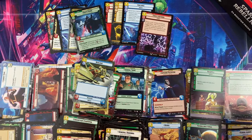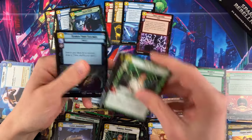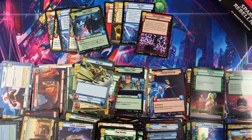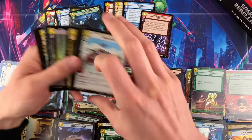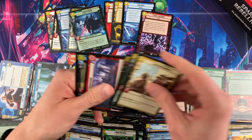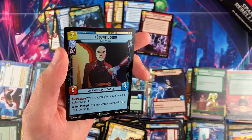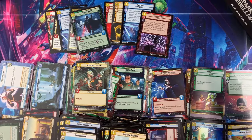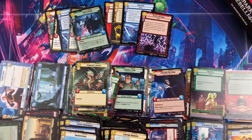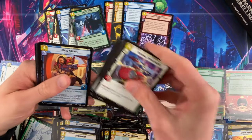By now everybody's seen the commons — if you haven't you can go back to my first opening video where I take more time. Now it's just time to find those big hits. Looking for Syndicate Lackeys, Tarkin's Town, Count Dooku — you're really looking for Red Three and K2SO as the big ones in the rare slot at the moment.